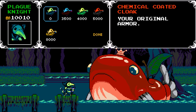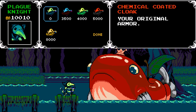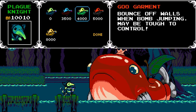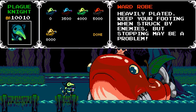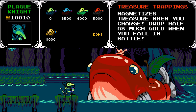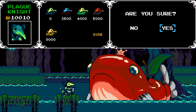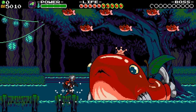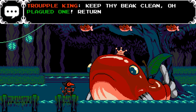So the Trouple King is actually where you get different armors for Plague Knight. They're kind of less varied in general than Shovel Knight's are, but they're still generally useful. I'm getting the wardrobe here, which reduces the amount of knockback Plague Knight suffers when he gets hit, because he does have some pretty heavy knockback. The main drawback is it gives you a little bit of slipperiness to your main control — you have some momentum like Mega Man in Mega Man 1 or Mario in Mario 1. Keep thy beak clean, O Plagued One. Return if thou hast further need of my blessings.